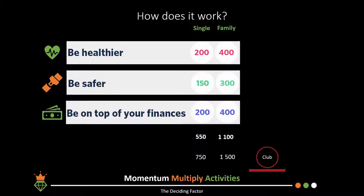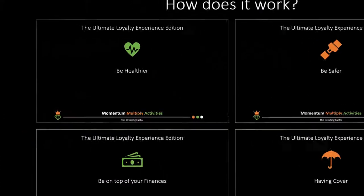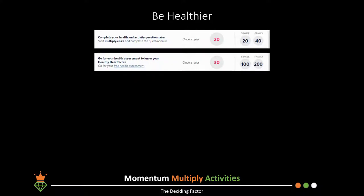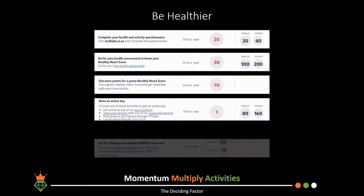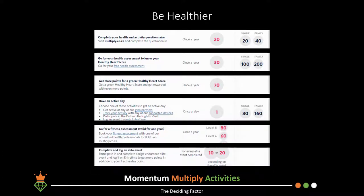Let's start with the 'be healthier' category. The activities include: getting up to 20 points for completing your healthy questionnaires online, going to pharmacies for health checks for up to 100 points, achieving active days for up to 80 points, going for a fitness assessment for up to 80 points, and completing and logging elite events for between 10 and 20 points per event.